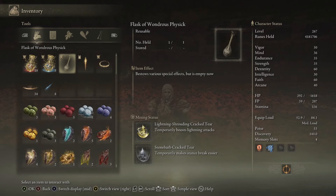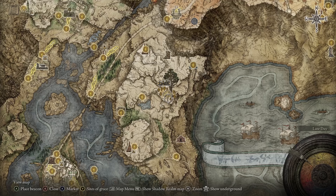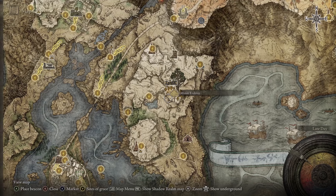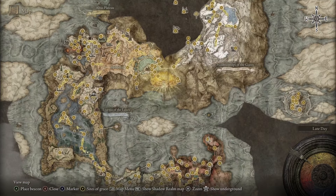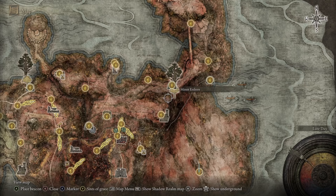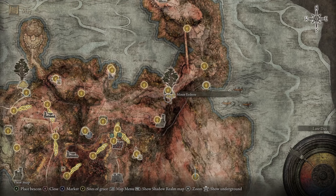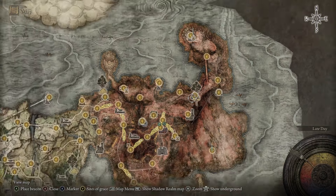In my Physic, I have the Lightning Shrouding Crack Tear that boosts lightning attacks, and the Stone Barbed Crack Tear that makes stance breaking easier. The Lightning Shrouding Crack Tear comes from a Minor Erdtree that you have to kill — it's to the east of Mausoleum Compound, which is northeast of Liurnia of the Lakes. The Stone Barbed Crack Tear comes from the Minor Erdtree just to the south of Dragon Barrow Cave — you can see the tree on the map. This one is in Caelid.